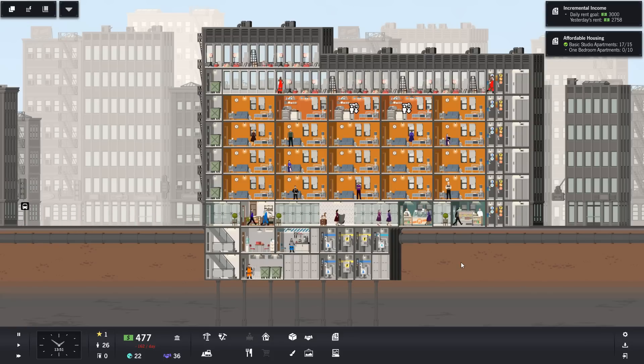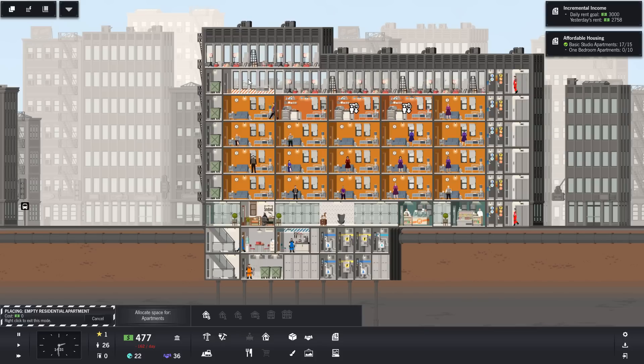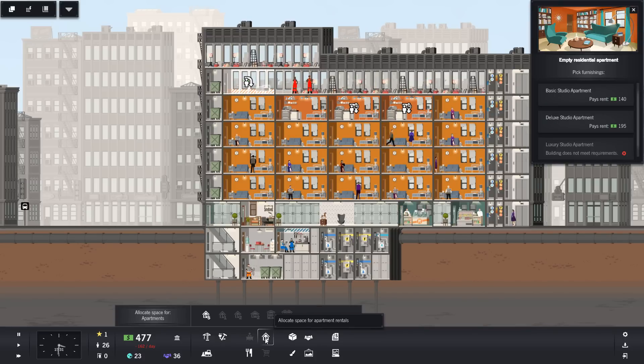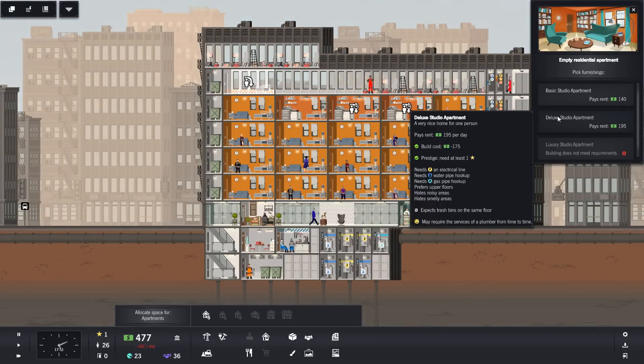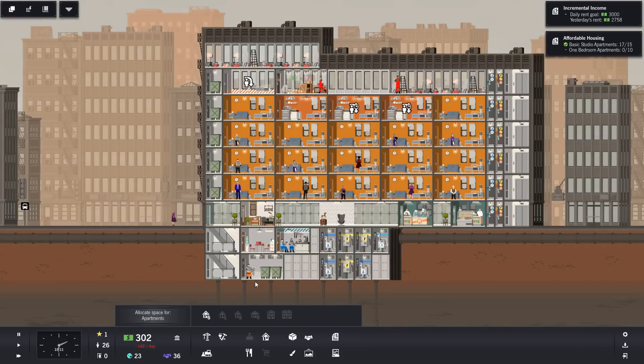Hopefully we'll get some people moved in before the end of the day, which would be nice. That is only ever going to be a basic one - I want to go for the deluxe. Come on guys, get building. We don't put the deluxe over here because these guys don't mind smells. These do not like smells or noise. Put that one there. Okay, let's get them in.